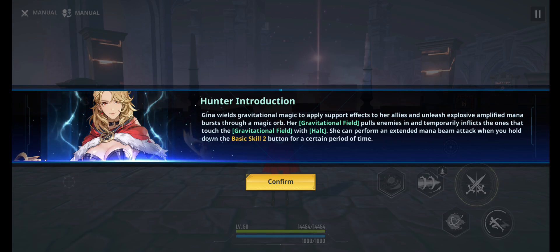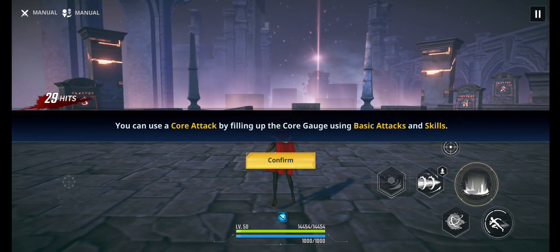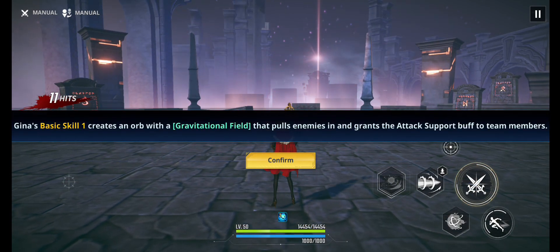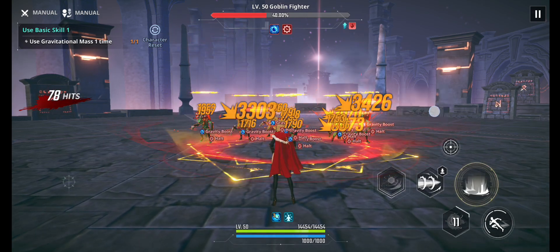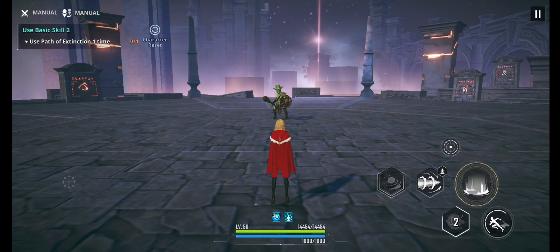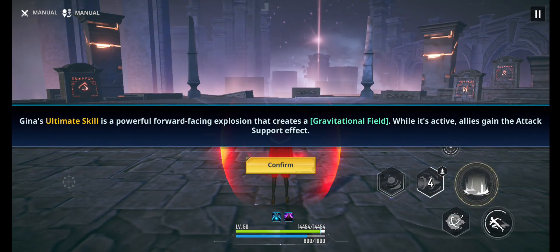Let's go to the test and look at the basic attack first. Her basic attack consists of an orb attack and a bunch of spears made of fire gravity. Her core attack is similar but pulls the enemy down to the ground, knocking them down. The first skill stops enemy movement and pulls them to the epicenter. The second skill is a charge skill that consumes MP over time if held long enough, but the bad thing is it cannot be rotated.